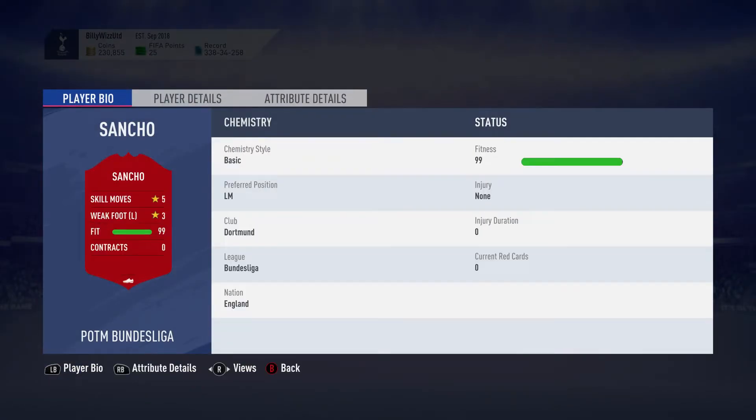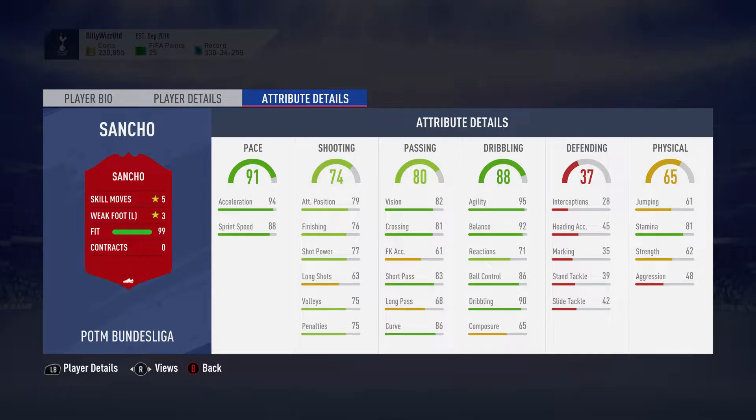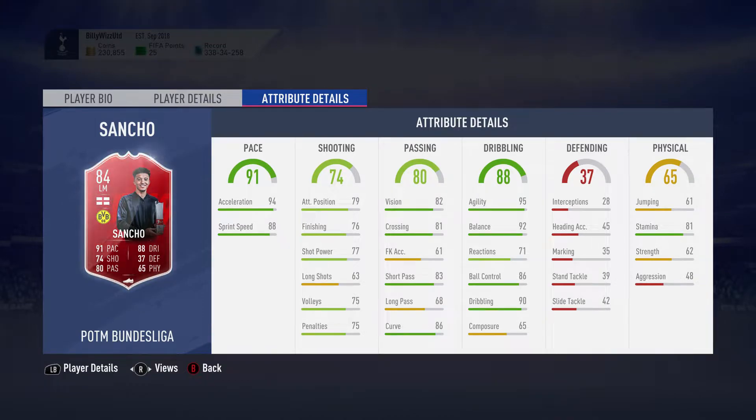Let's have a quick look at the card. He is 5-star skill moves, 3-star weak foot, 91 pace, 74 shooting, 80 passing, 88 dribbling, 37 defending, and 65 physical. He plays on the right mid — he's not bad whatsoever, really.